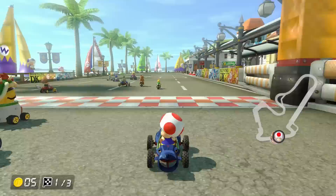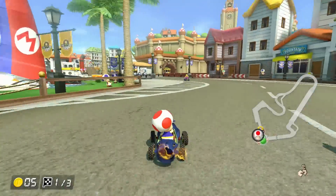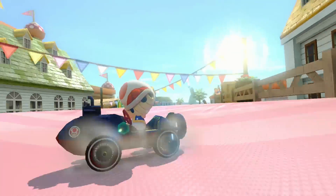At number 6 is Toad Harbour. This bright and happy seaside town looks like it would be an amazing place to live, but I think it makes an even better place to race. The theme may be simple compared to some of the other entries on this list, but the layout of the track is really interesting.